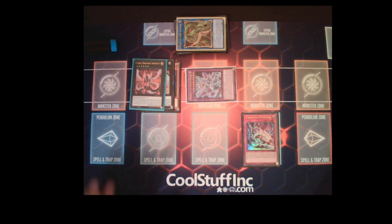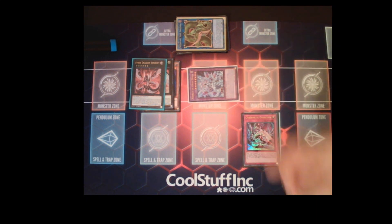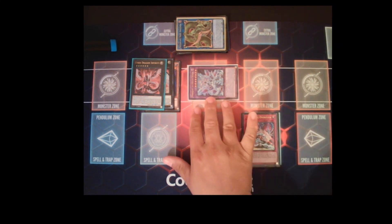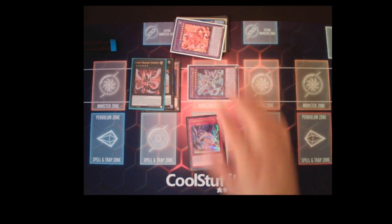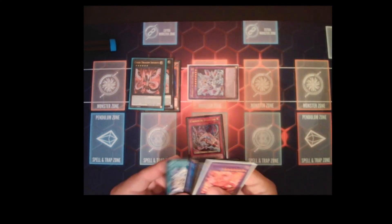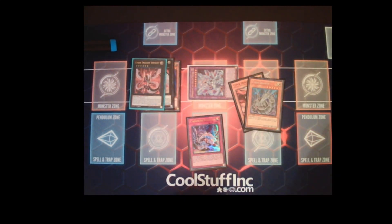So now you have Cyber Dragon Infinity as your negation and Mirror Jade Ice Blade Dragon, which can banish one card your opponent controls non-targeting. It also lets you send an extra deck monster to the graveyard to activate its effect — you can send Albion Branded Dragon, and during the end phase Albion lets you add a Branded Fusion from deck to hand. You also have Cybernetic Overflow, since you have two Cyber Dragon monsters with different levels in your graveyard, letting you banish your Cyber Dragon Quartz from the graveyard.